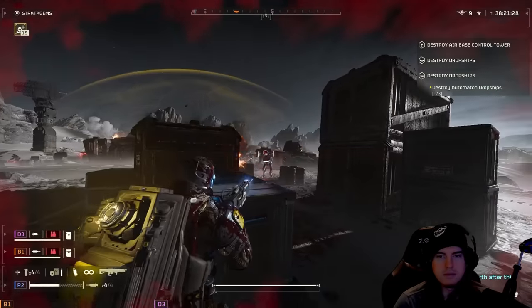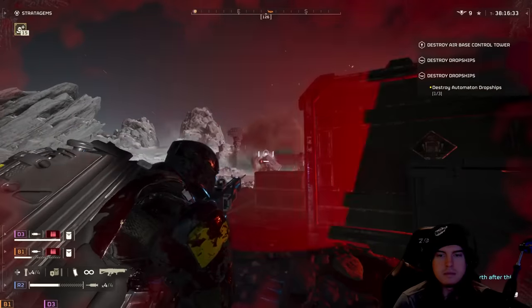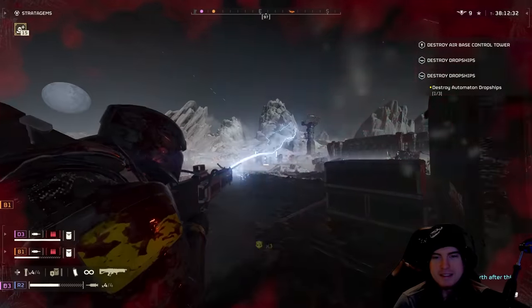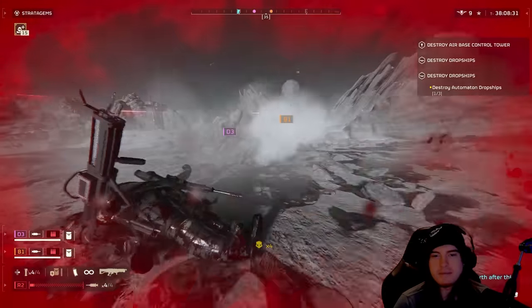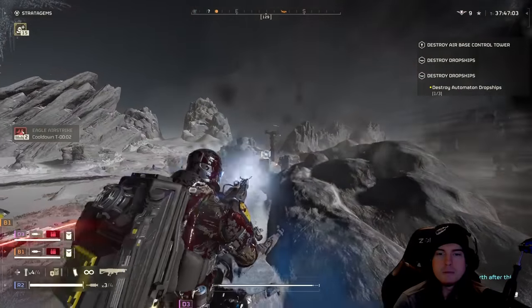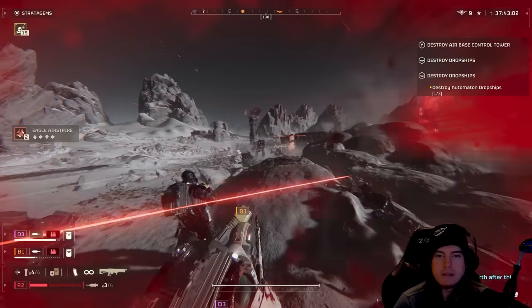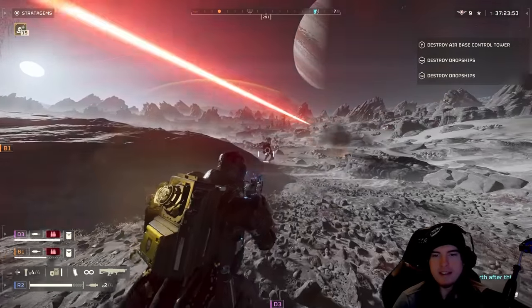Starting off at the top, the biggest question is whether or not the arc thrower got a nerf, and in my opinion it actually ended up getting a buff. We now have to completely full-charge this weapon in order to arc it every single time, while also reducing our overall range from 50 meters down to 35 meters. 35 meters is still a good distance, and one of the biggest things that changed is it can now stagger any enemy it hits, which actually ends up buffing this weapon and making it viable for both sides of the fight.